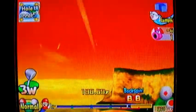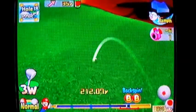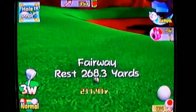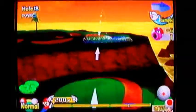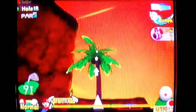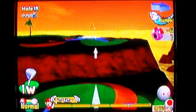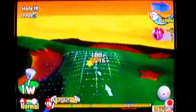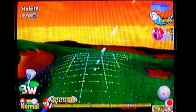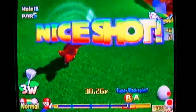Anyway, you play your first shot somewhere around here. If you have a character with a further drive, I recommend you play somewhere around over here on this planet, if you can, so you have a chance at getting on the green in two. Even if you make a mistake and end up in the bunker on that planet-shaped spot, it still isn't that bad because you can still get birdie from there.